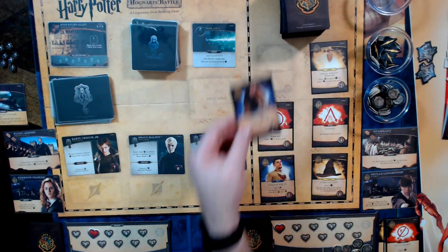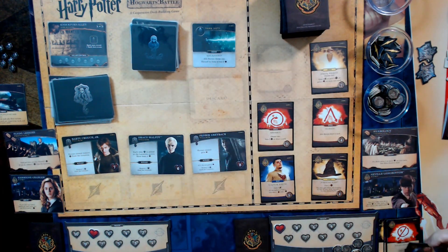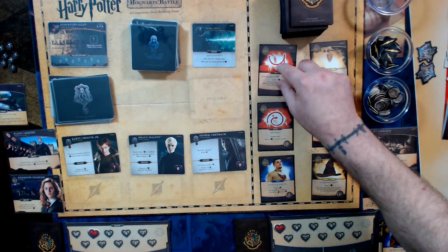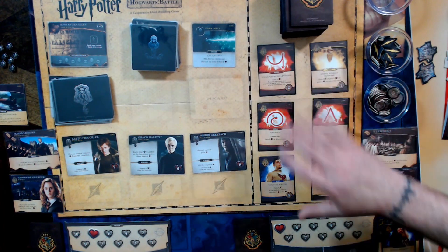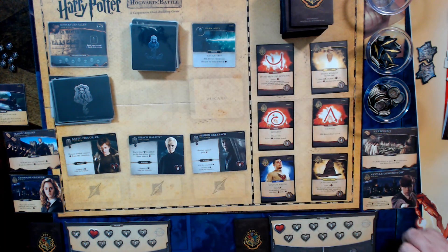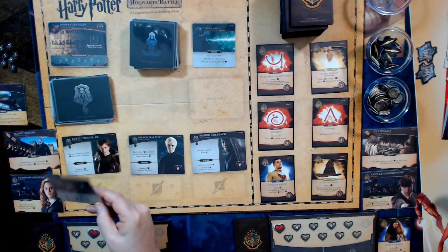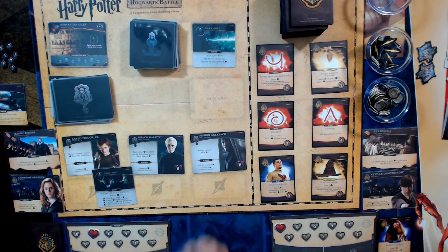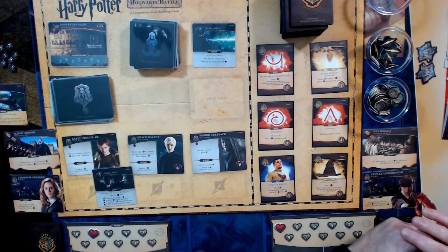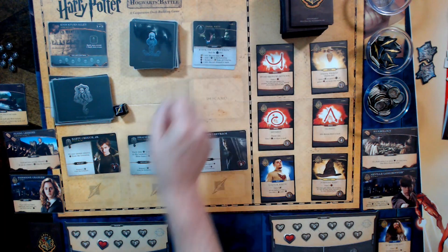I have four Alohomoras giving me six coins total. There's Rubeus Hagrid — gain a fight and all heroes gain a health. I don't have enough to recruit anyone else. For the dark arts, we roll the Slytherin die. All heroes lose one — wait, never mind, okay.